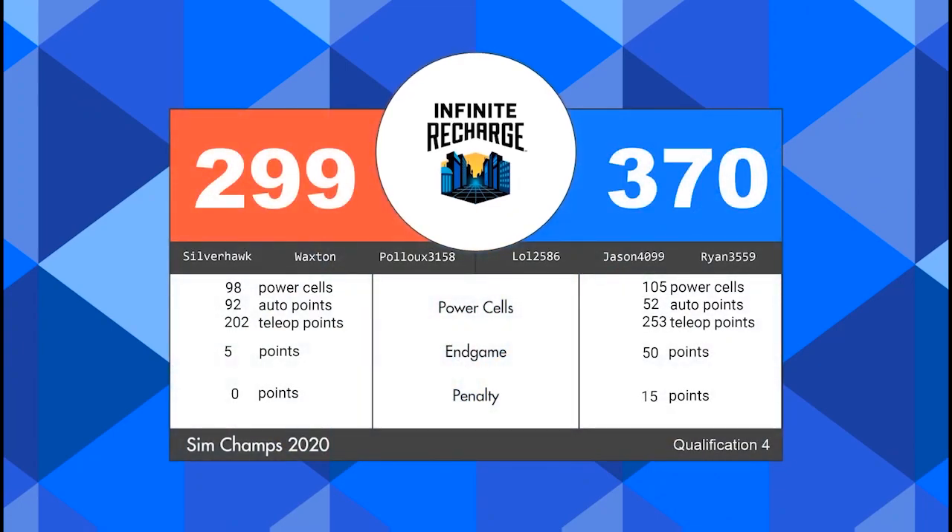Final results for that match indicate a blue alliance victory — 370 points to 299 in favor of the blue alliance. It looks like both alliances scored more than 90 power cells, so the red alliance will not walk away empty-handed; they will earn one ranking point. The blue alliance will earn three — two for the win and one for the power cell score.